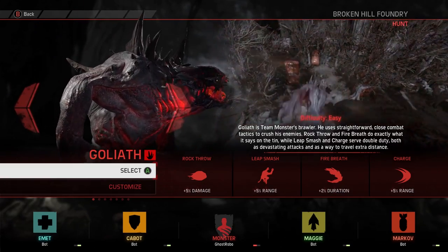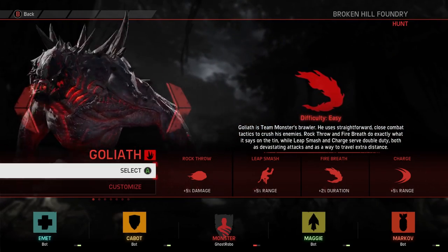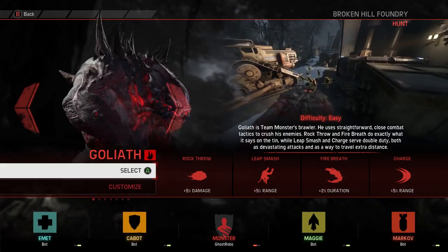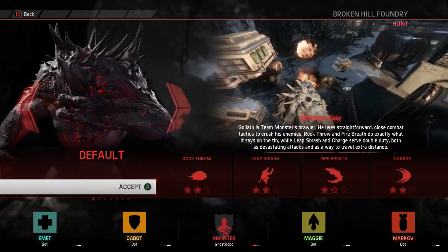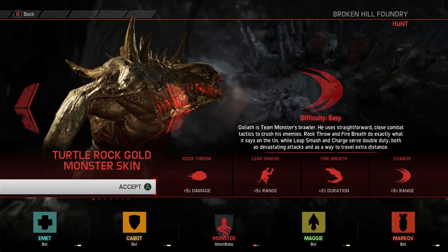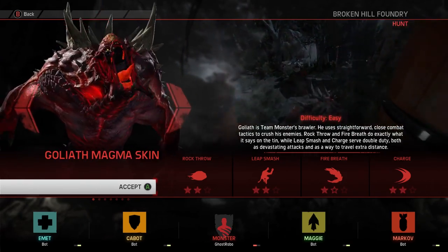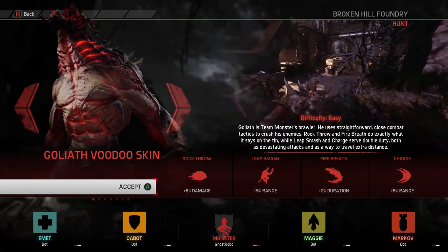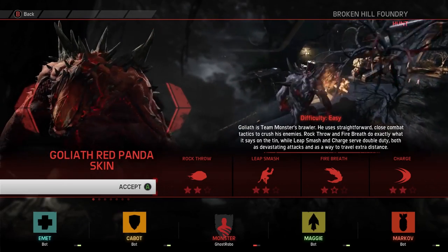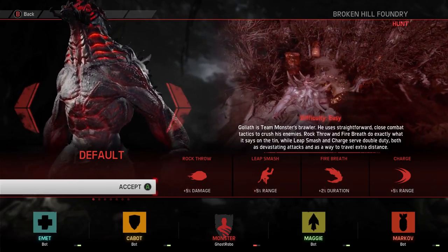I'm gonna start with Hunt on Broken Hill Foundry, because I remember that map being magnificent. It launched alongside Behemoth, and it's really cool — nothing like any of the maps in Stage 2. We're gonna rock Goliath, but look at how freaking great these skins are: the gold, the savage, the Wendigo, the Magma, the Carnivore, the Bog, the Cosmic, the Tiger, the Voodoo, the Digital Camo, the White Tiger, the Frostbite, the Red Panda, the Clownfish, and the Default. It's a lot of freaking options.